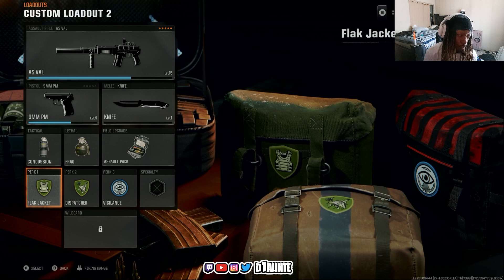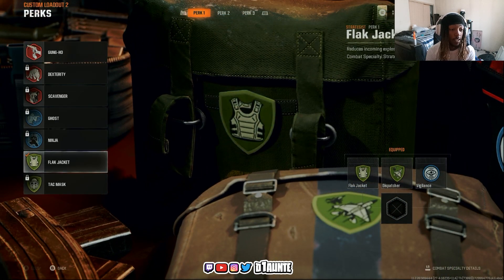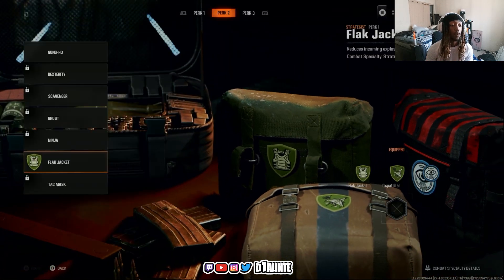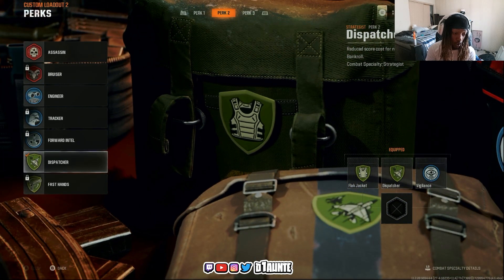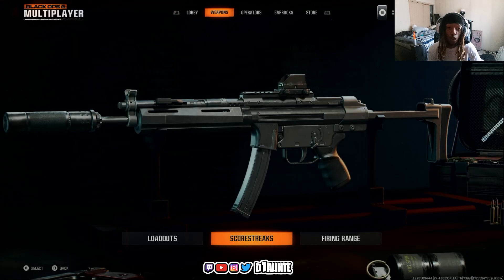For perks, the first slot is personal preference — I usually go with Gunhole or Flat Jacket depending on the situation, but mostly Flat Jacket. For the second perk, you want Dispatcher, which reduces the score needed to earn a score streak by 100. For the third perk, run Bankroll — it gives you a 150-point head start when you spawn, so you can get your score streaks in just two or three kills.